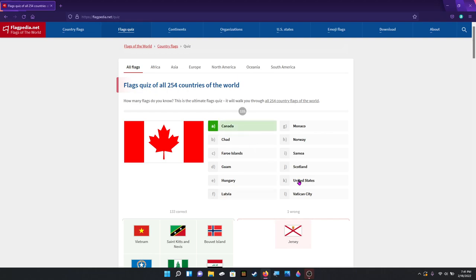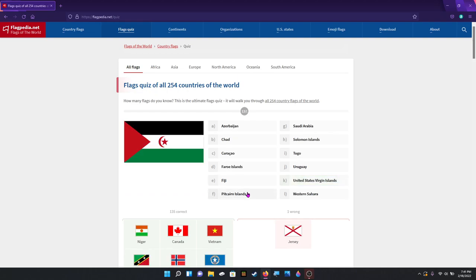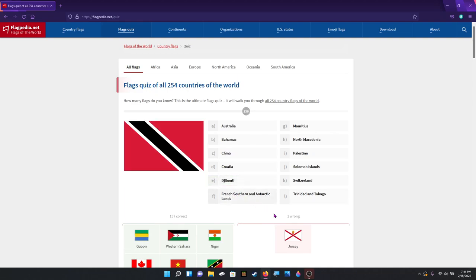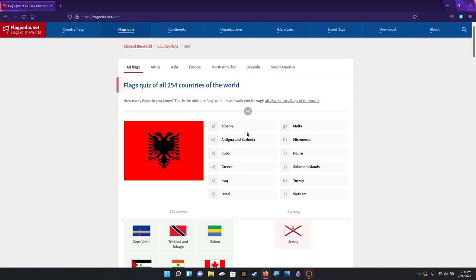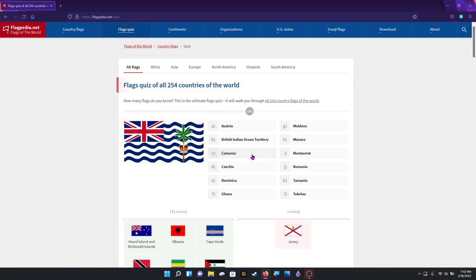Canada. Niger — no, it's Niger, actually. That's the right way to say it, that's the French way to say it. Western Sahara. Gabon. Trinidad and Tobago. Cape Verde, or Cabo Verde. Albania. Is it Heard Island and McDonald Island? Yes.